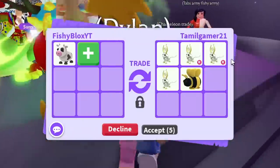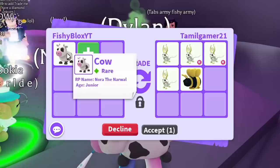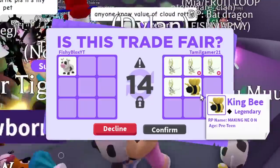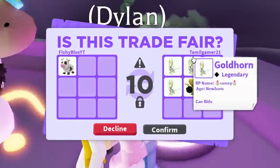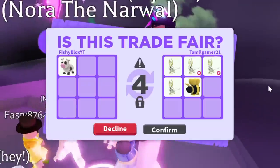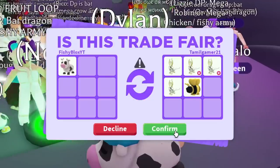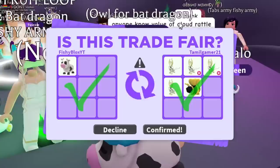There are like a lot of newborns and one teen. It might be worth it to make a neon — let me know what you think of this trade. I like the trade, I'm going to hit accept. The cow is officially traded to Tamil Gamer, and we got all this cool loot.